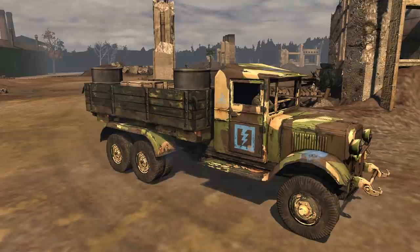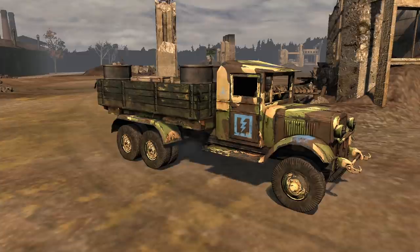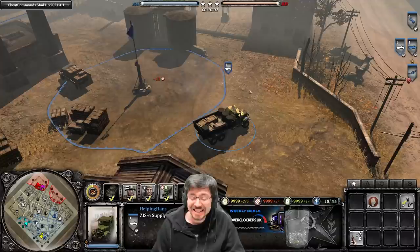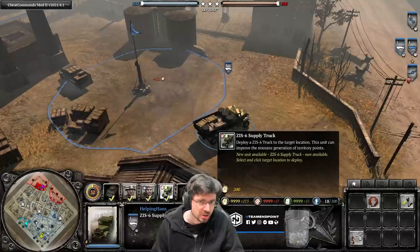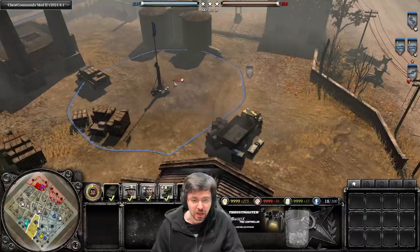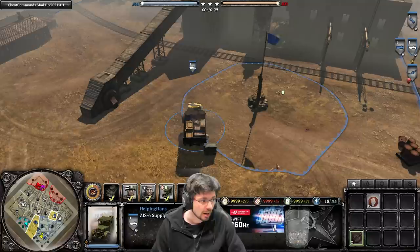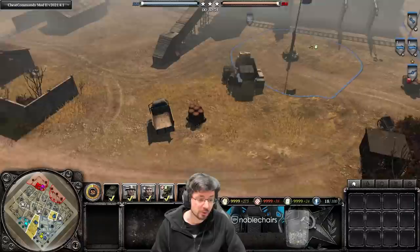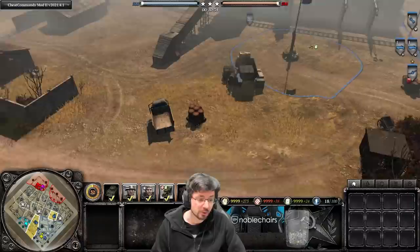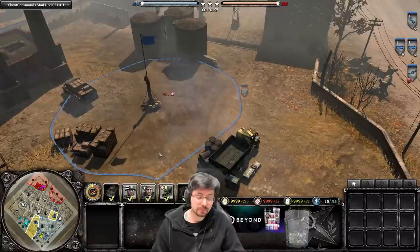A brand new unit has been added to Soviets for two commanders — Lend-Lease and Soviet Industry — the ZiS supply truck. This is exactly the same as the Ostheer's Opel Blitz truck: it costs 3 CPs to call in, 200 manpower, and the same cost as an Opel Blitz. You drive onto a resource point, press Z to unpack, and it doubles the resource income. From 11 munitions it goes up by another 22; from 17 fuel it goes up to 24. Use it on munitions or fuel points since those can't have a supply cache built on them.